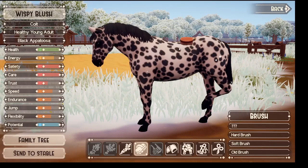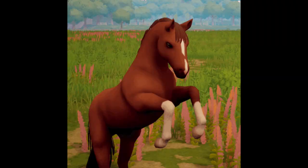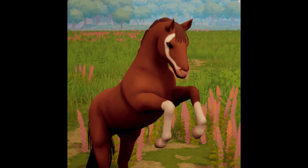New face markings are coming as well. These are all included in genetics, so when you're breeding these horses, if the parents have it, you'll have a chance to pass it on down to the foal.